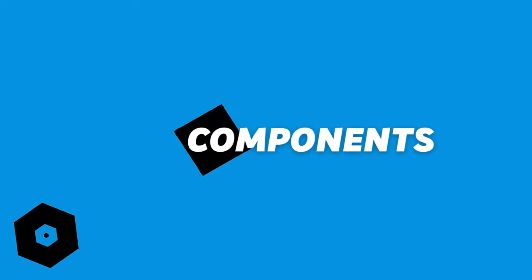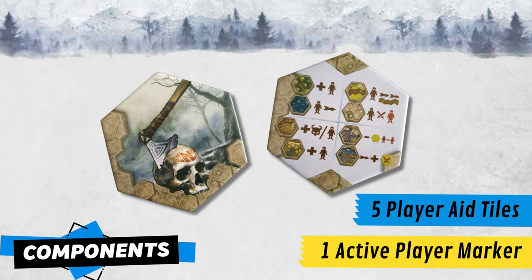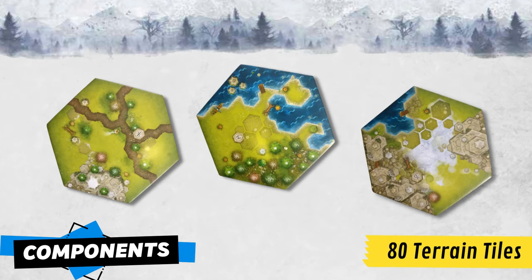Apart from the rulebooks in English, German and Polish, the game has 1 active player marker, 5 player aid tiles, 8 special ability tiles, 40 town tiles — 10 of each type — and 80 unique terrain tiles.